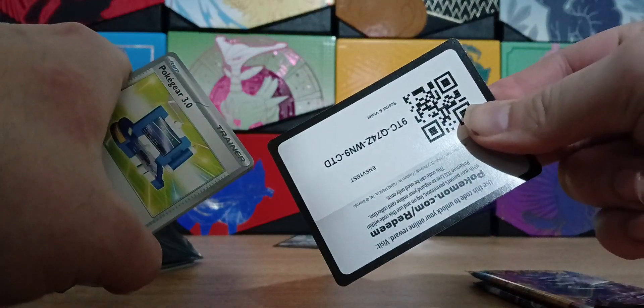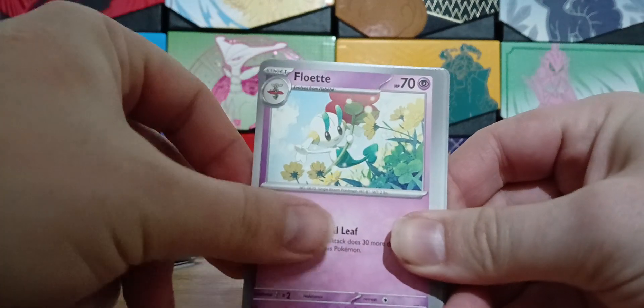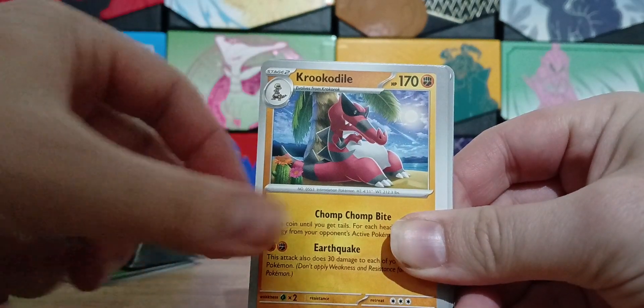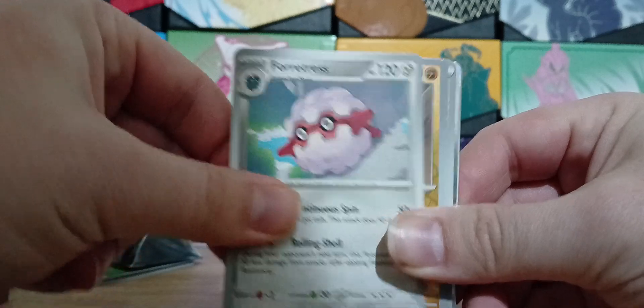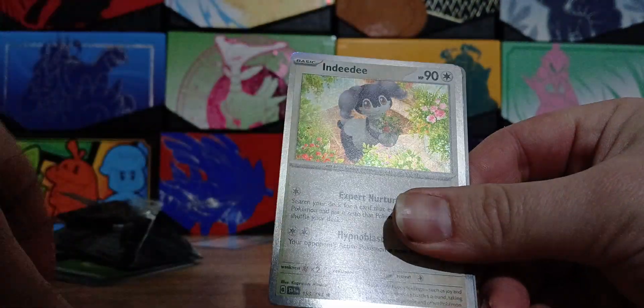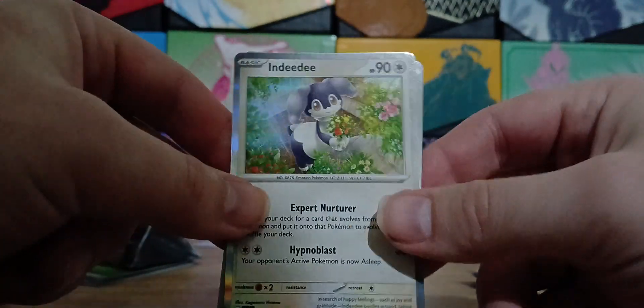Next up is Scarlet and Violet. I've opened a few of these and got some pretty decent pulls out of them, not going to lie. There's the code card, upside down again — have fun. We've got Pokegear 3.0, Floette, Porygon, Porygon2, Smoliv, Croocodile, Flamigo — love that Pokemon, used it in my playthrough of Violet — Forretress, and the reverse is a Sandaconda. Rare Candy and Indeedee. Oh, that's a nice card. I used Indeedee for my playthrough of Shield — she was very useful.